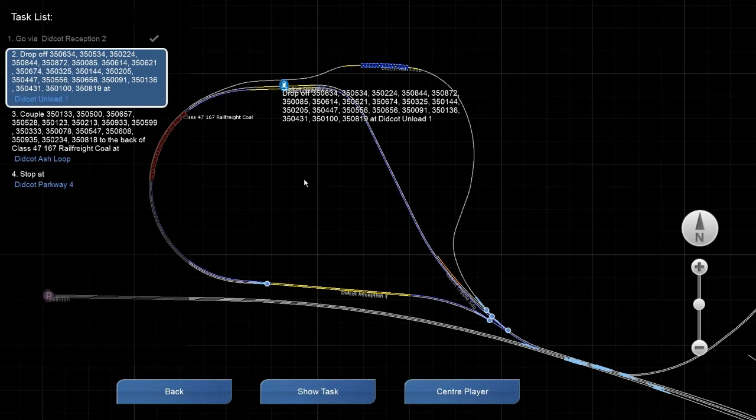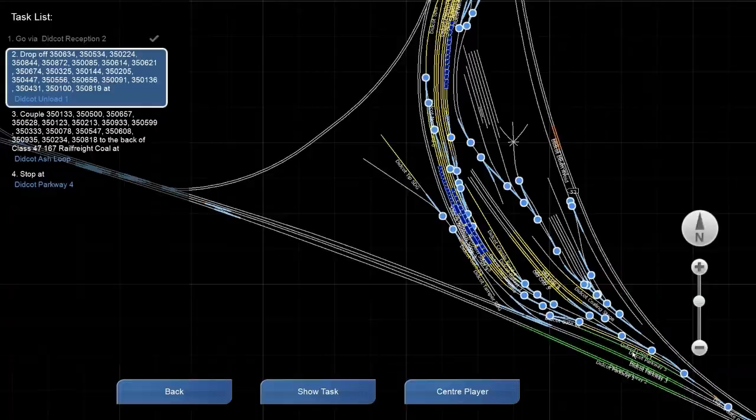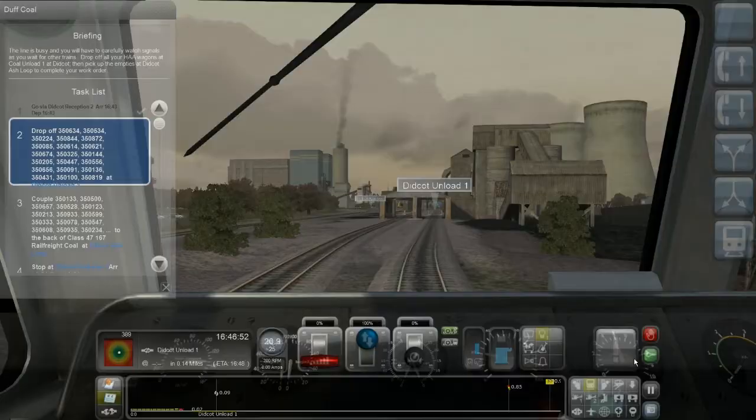I have to move forward to here at these switches, turn around, reverse course, and connect with these, then add on to Didcot Parkway 4. Let's slow down — we're approaching the stopping point.